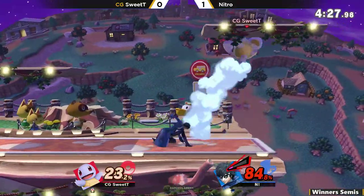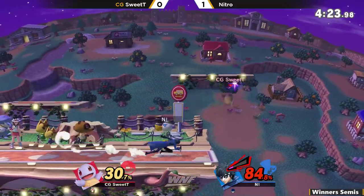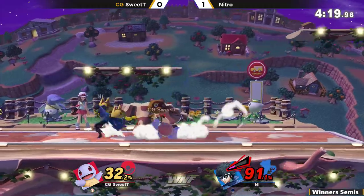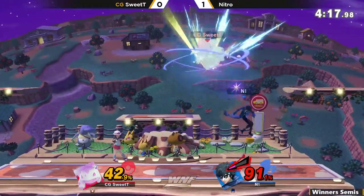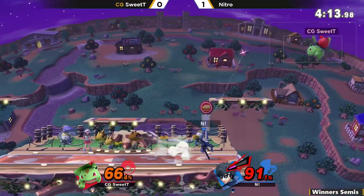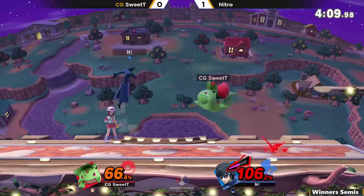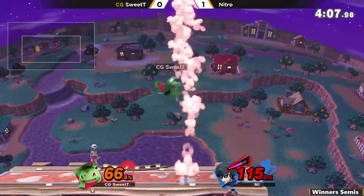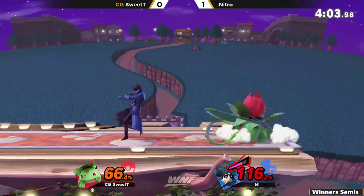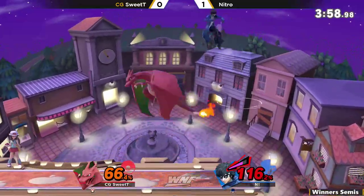Feeling a little bit too comfortable right there, just throwing out that up-B really prematurely. Still has a lot of work — starting off with Squirtle. This is a scary situation for Nitro. Here's Ivysaur — can he finish it off with Ivysaur, or will Nitro steal out this game too? He's actually bringing it back, getting a little too close for comfort. Sweet Tea almost getting the vine whip call-out. Trying to go for that grab.